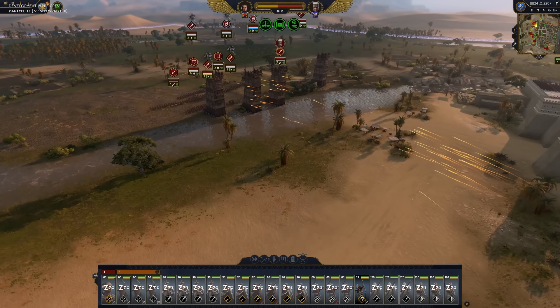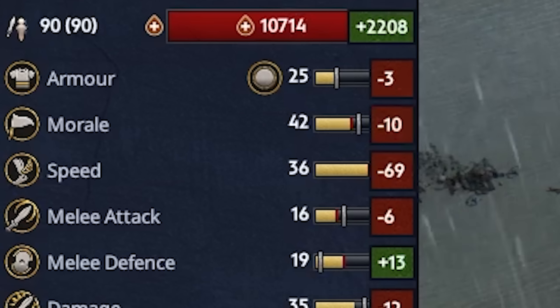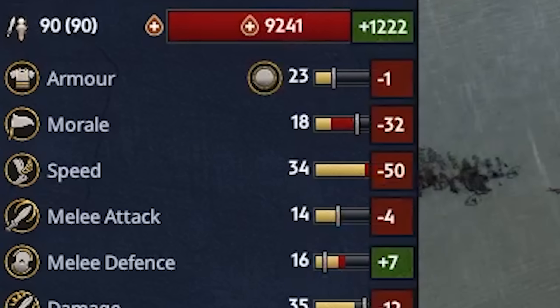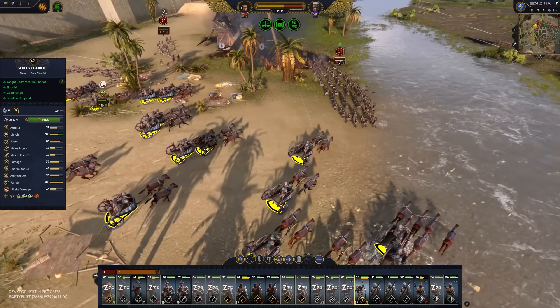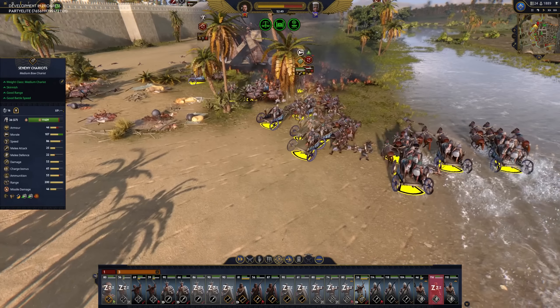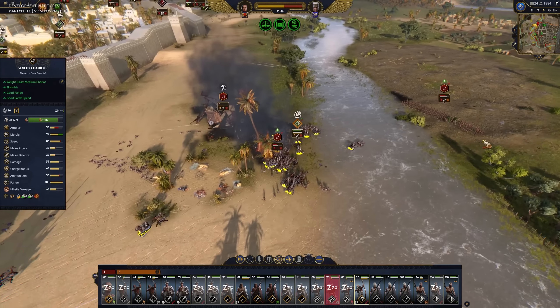Another element that I quite liked was armor degradation. Units all have armor stats as before, but they also have a degradation level now. Being in combat makes it drop, and so as it goes from 100% to 0%, so too does the overall armor stat of the unit, making it that much more susceptible to damage. I think that's just a plain good idea, and I want to see it in all historical Total War games moving forward. It made a noticeable impact, but honestly, I wouldn't mind seeing it be a bit more aggressive. Maybe I'm just a masochist though.